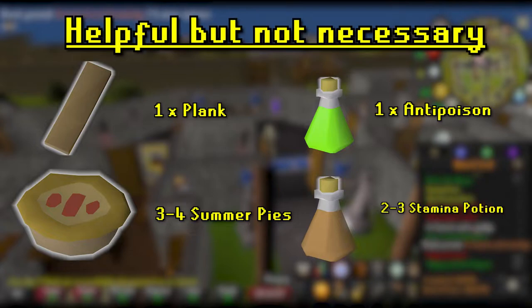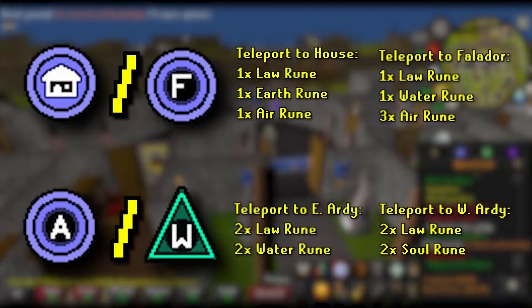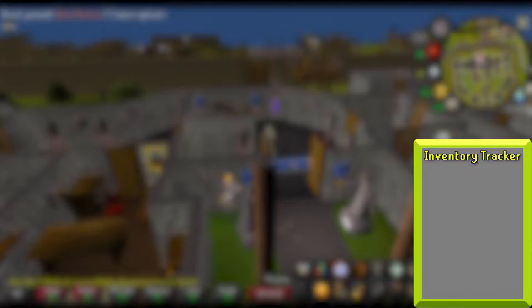The following items are helpful during this quest: one anti-poison potion, a few stamina potions, a plank, and some summer pies. The following teleports are helpful to have to make completing this quest faster: teleport to house if your house is in Rimmington, or teleporting to Falador, as well as teleport to West Ardoin or East Ardoin. Certain items are needed for certain sections of Regicide, so you will not need all of these items in your inventory at once. If you're ever curious which ones you should have, feel free to follow the inventory tracker on the screen.